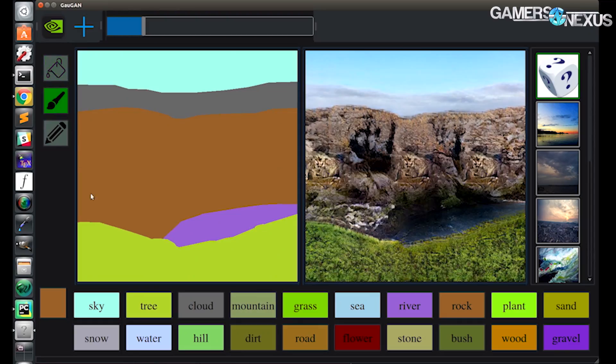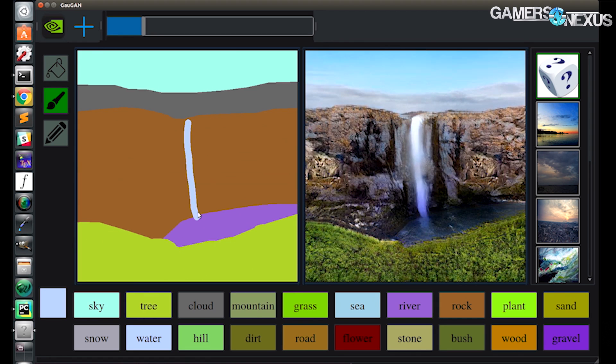NVIDIA started GTC today around the same time as GDC is starting, and that means a lot of NVIDIA news. Today we're talking about DXR coming to Pascal cards — to some extent, RTX is coming to Pascal cards — and also some actually pretty cool AI research. For example, effortlessly generating a realistic landscape, almost like a computer version of Bob Ross, where a user with minimal skill can produce maximum quality output through the software.